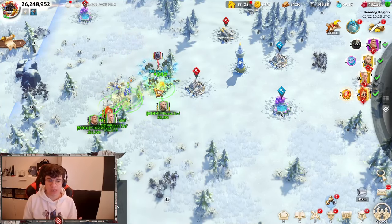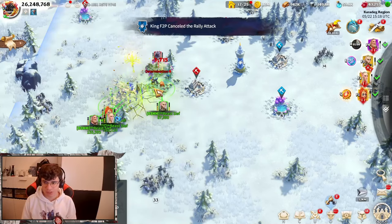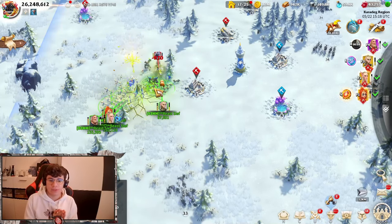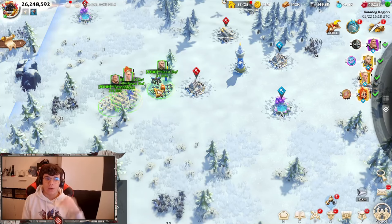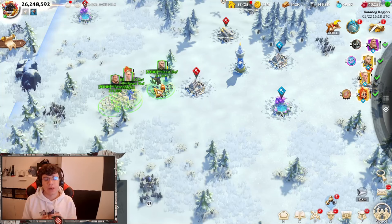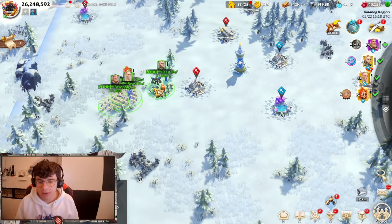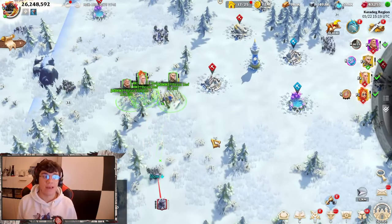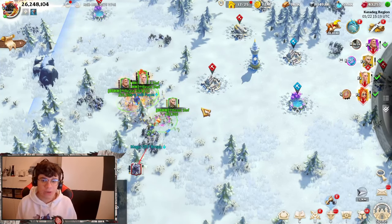You need to first understand the game mechanics — what types of troops, heroes, technologies, and buildings we have. Everything you do on your account has to do with micromanagement. That's why you can see such a hard difference between free-to-play and low spenders. For free-to-play players who take longer to upgrade their account and heroes, it is really important to have an understanding of micromanagement — including heroes, farms, and making farm accounts.